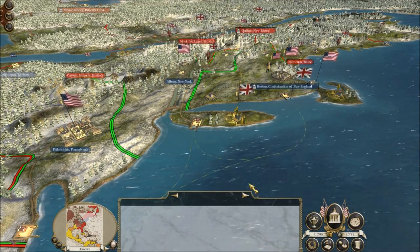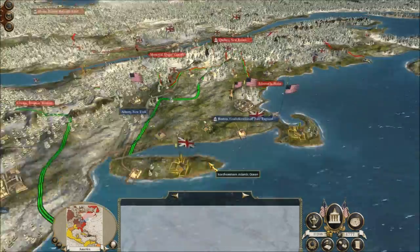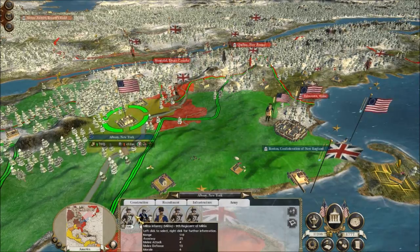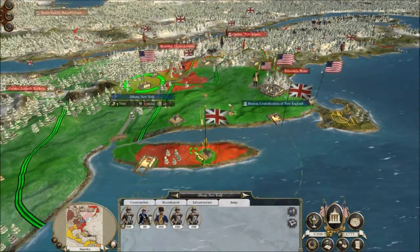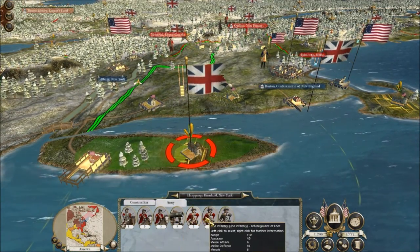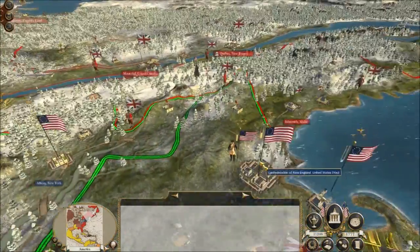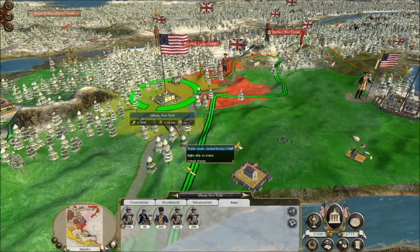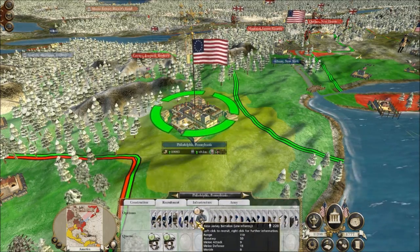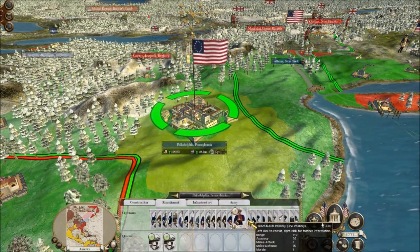Hello everybody, Music Man here and welcome to the American Revolution on Empire Total War. It's the American Revolution mod on this game, and this is part two. Part one was really good and a lot of people have seen that, so let's continue with the campaign. Britain has taken this farm down here and they have some cavalry, some cannon, and a little bit of infantry. I think I'm able to take them on. There's not much of a threat; building troops here and my cannons are going to be built in two turns.